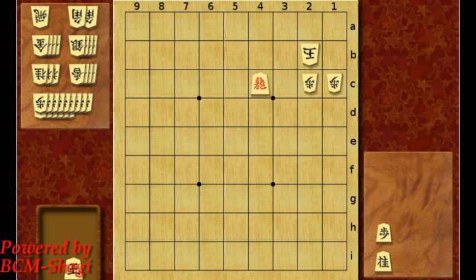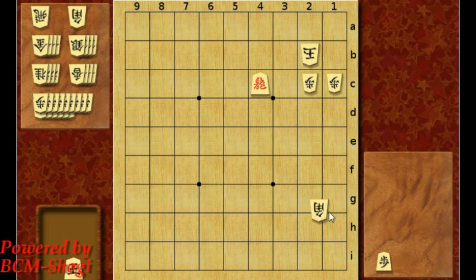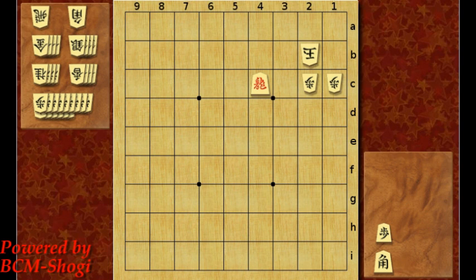This one is really difficult — a bishop and a pawn. If you can solve it, you're very good. Now the first move is not bishop drop to 3c, because king can go to 2a and it's simply no mate.